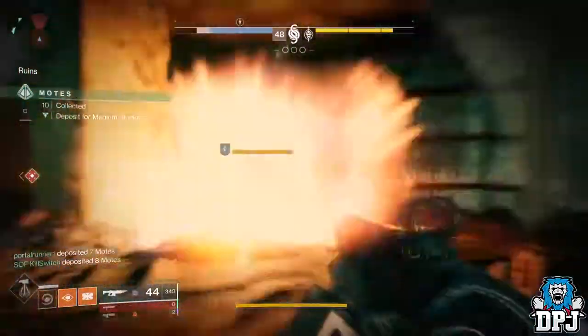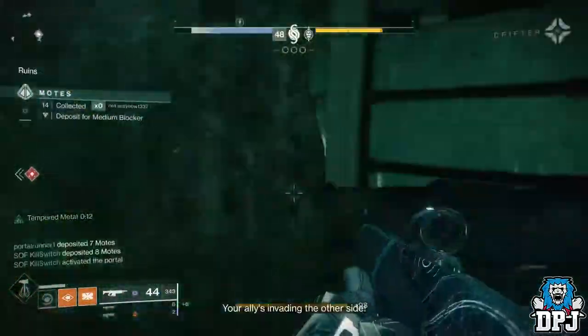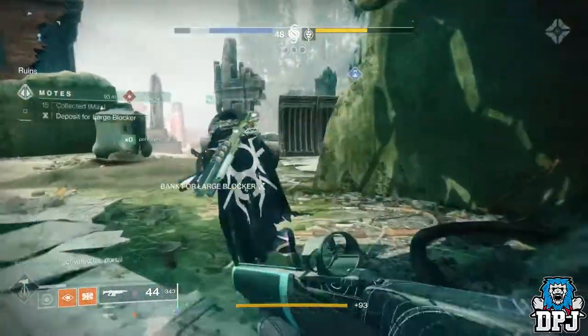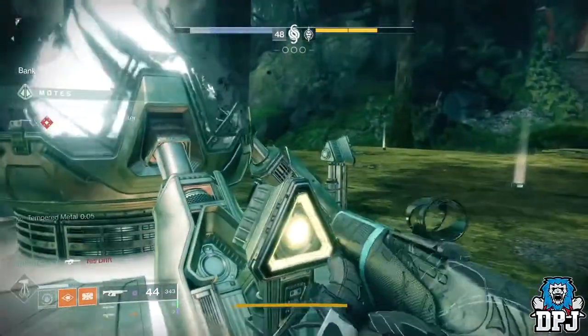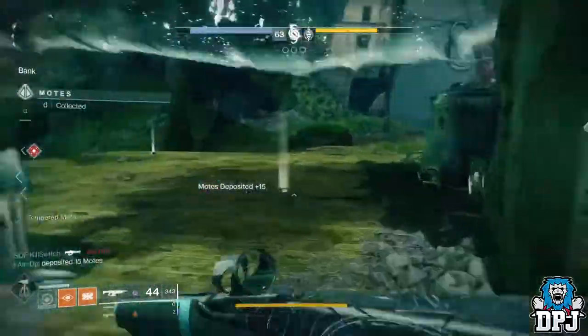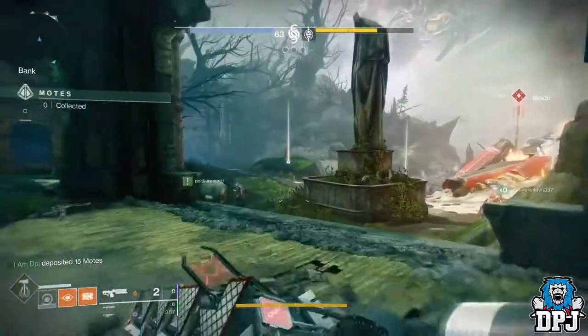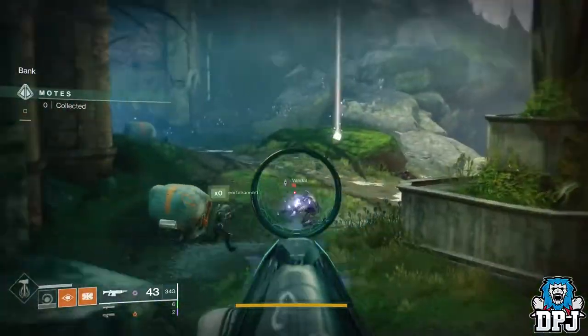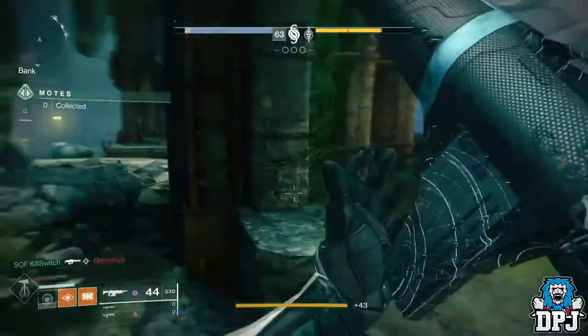The thing about this also is when your team is making mistakes — losing motes by falling down holes, dying to enemies, letting invaders kill people — most people would just give up on that round. But this strat kills the boss so quick, you won't ever have to give up no matter how far behind you are.